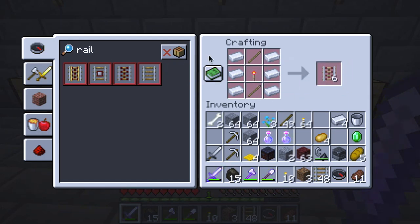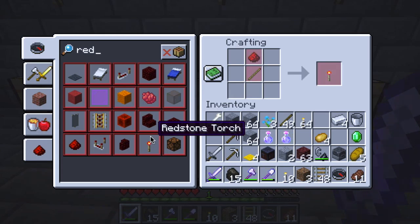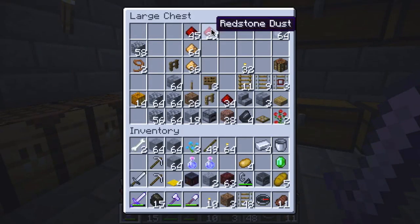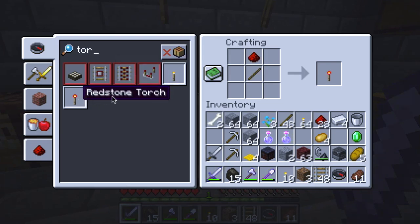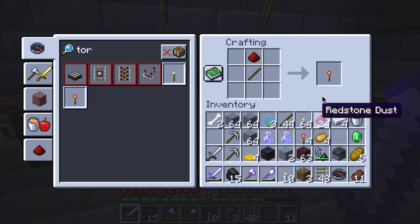I've got plenty of redstone. I think I have redstone here — yeah, let's get it. Redstone torch: I've got that. Let's build a few — one, two, three, four, and five redstone torches.